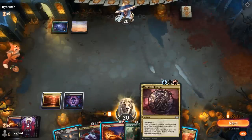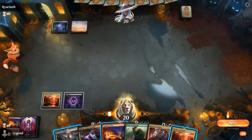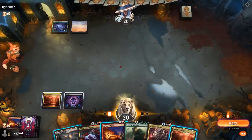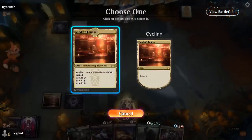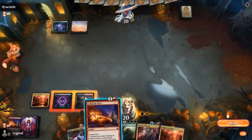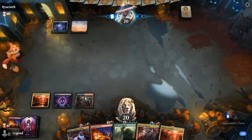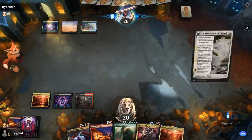We discard and draw, then Voltage Surge can go since we haven't seen any early creatures. I can cast a Maestros Charm, or I can Pyre discarding Titan since we're not casting it. If we go for Maestros Charm and find a 4-mana reanimation spell, I'd still need an untapped land to actually cast it, so I don't think we're in a hurry. Maybe I still go for Maestros Charm and see what's up.